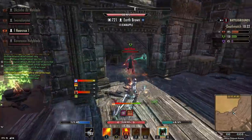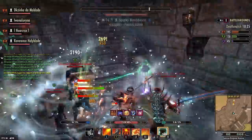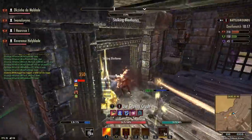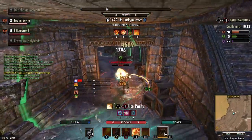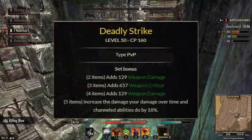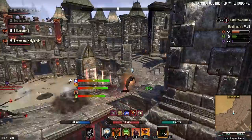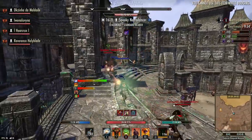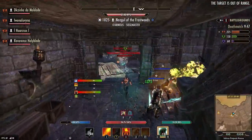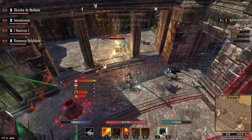The very first set I want to go over — I did mention it in my medium armor video — is Deadly Strike. I knew this was a slept-on set. As of right now, Deadly Strike increases your weapon damage, weapon critical, and you gain an 18% damage boost to your channel abilities and damage-over-time abilities. The reason Deadly Strike isn't super viable right now is that if you're a stamina class trying to run a dot build, you're gonna get wrecked. Dot damage is super underwhelming right now.